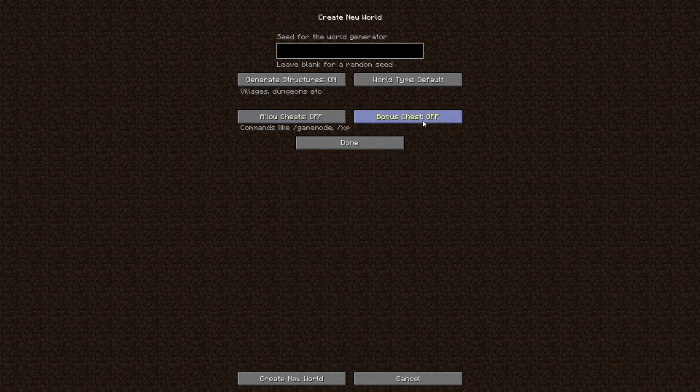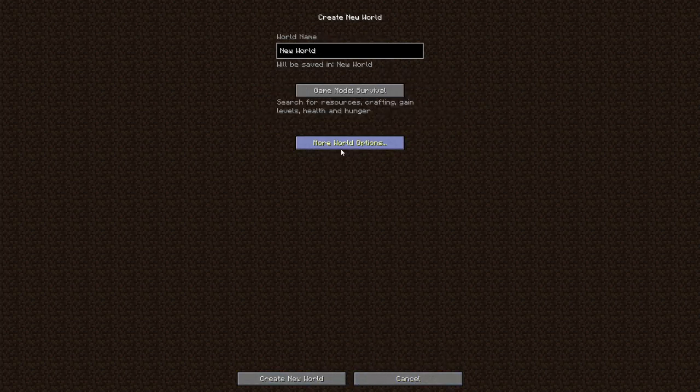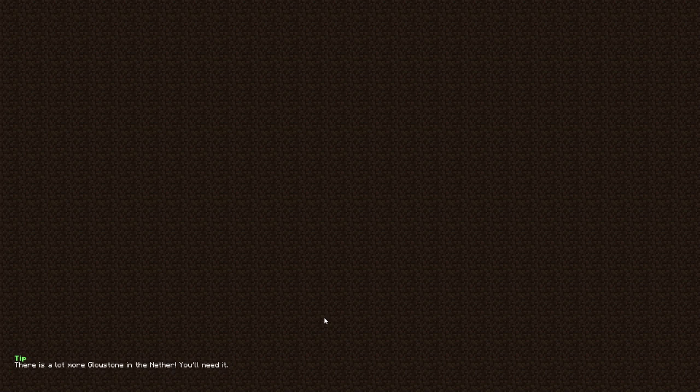I'm just going to leave everything default, key smash a little bit for the seed — okay that's fine — and show it just in case you want to play along with me. Let's get into it: new world, classic plane, don't need anything more than that. This seems like a pretty good mod pack in terms of the mods that are present; it's very progression heavy.